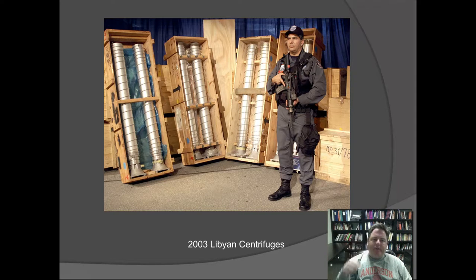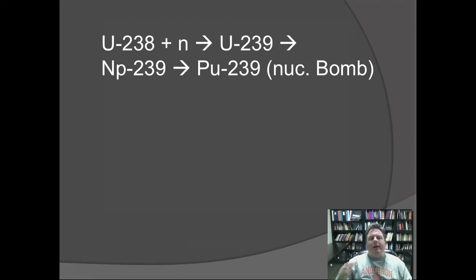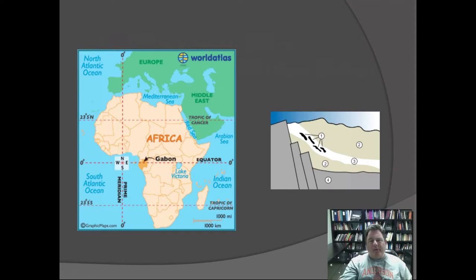Uranium-238 — 99.3% of all uranium — can be used in some power plants. When uranium-238 is hit with a neutron, the neutron can stick to it, making it weigh one more, becoming uranium-239, which can decay to neptunium-239 and then become plutonium-239. Plutonium-239 is also interesting — we can make an atomic bomb out of plutonium. Plutonium can be found in the remnants of nuclear reactions in a reactor, and that plutonium can be made into a bomb.